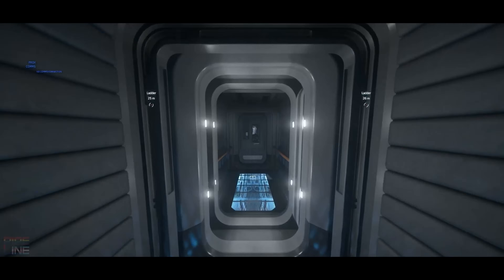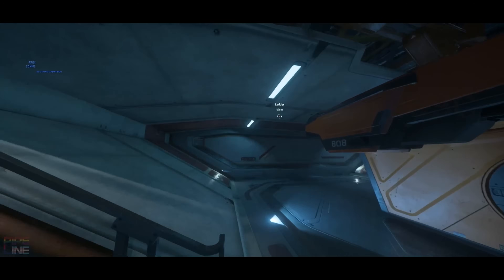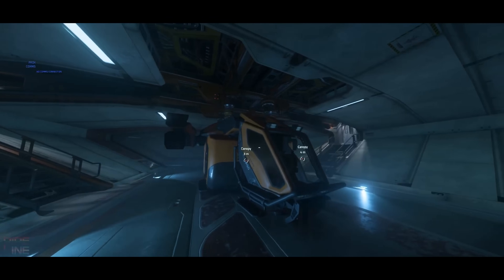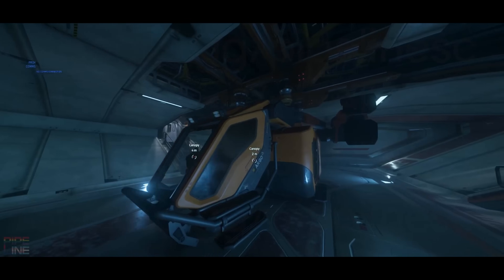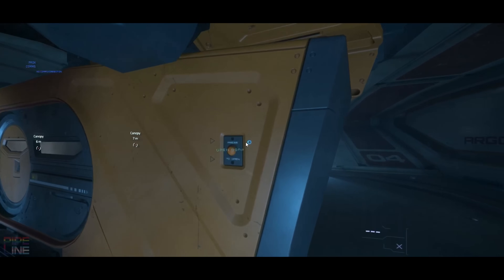What I don't remember seeing before are these little Argo MPUV bays. These small ships are basically utility ships for different kinds of short-range tasks, and they get their own bay, which is great. I think it connects to the main bay, but I'm not completely sure on how this layout works.